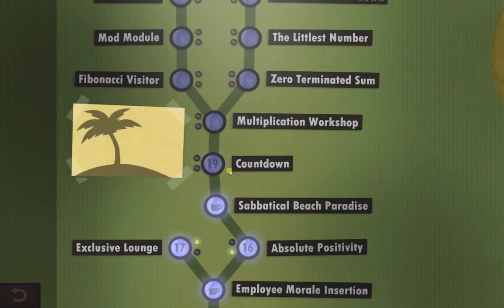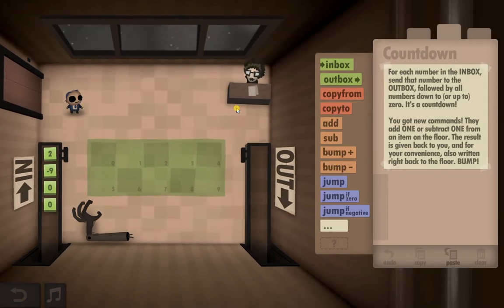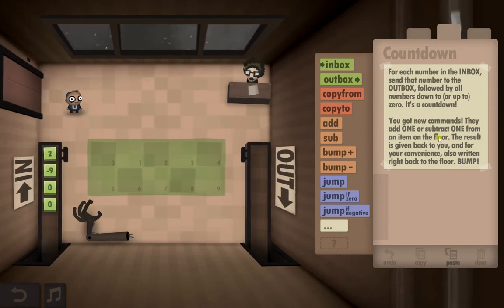Anyway, moving straight on to Year 19: Countdown. This one gave me a little bit of trouble because I didn't actually realise what it was asking me to do. The description says: for each number in the inbox, send that number to the outbox followed by all numbers down to or up to zero as a countdown. You also get new commands that add one or subtract one from an item on the floor.